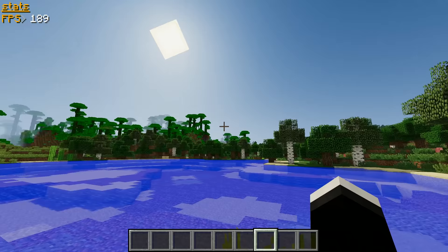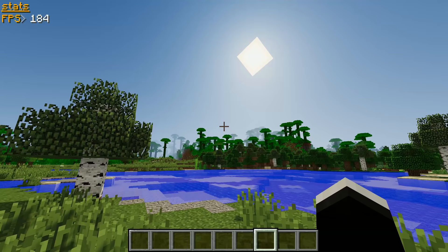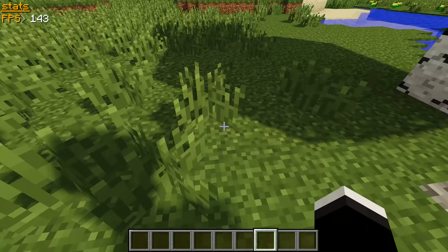Next up is Chalkpik 13's Better Default, and this is the first shader on this list that truly gives you some very high FPS. As you can see, it pretty much looks like vanilla Minecraft, except there are shadows and moving plants and stuff like that. Overall it has a pretty simple look to it, which is part of the reason why it gives you such a high FPS.